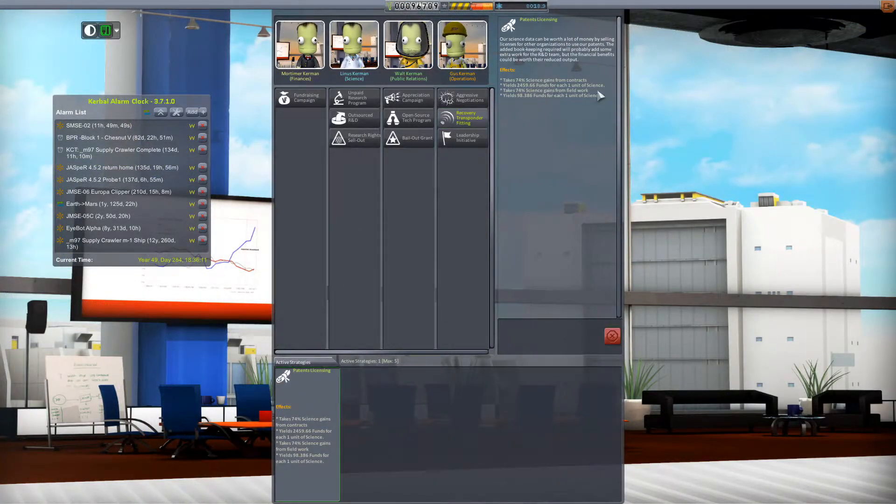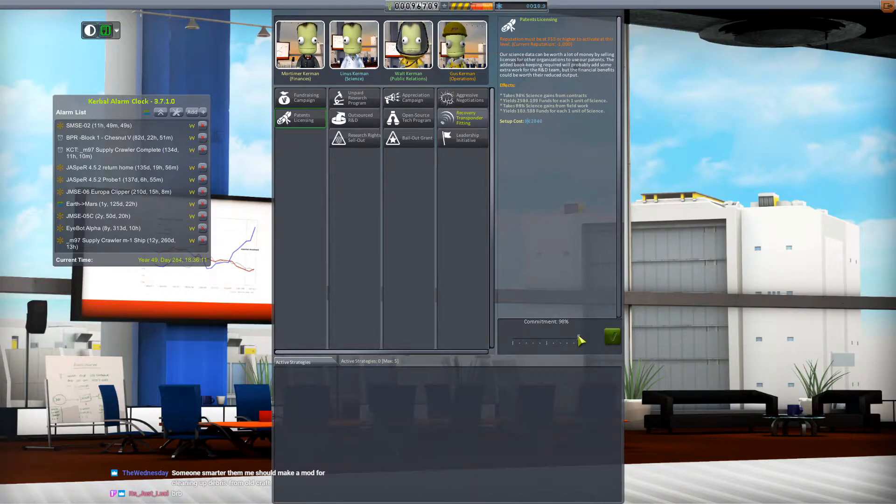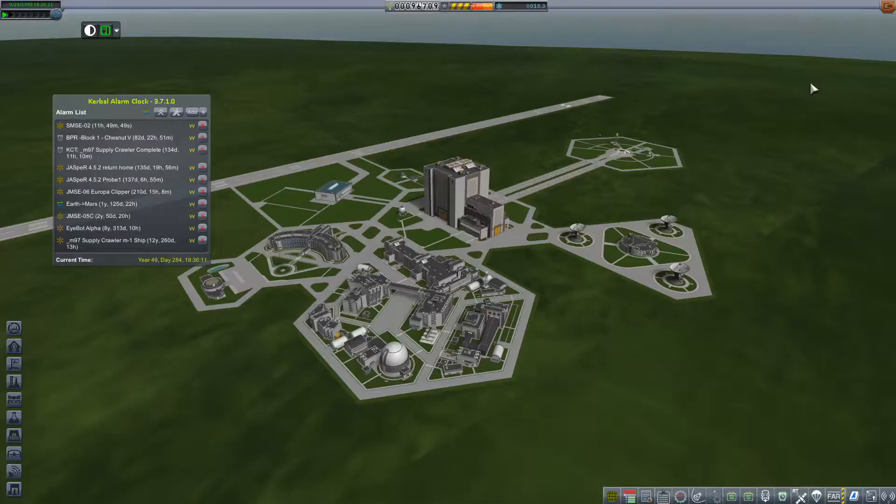Jumping back to the space center, we'll take a quick look at our strategies. It turns out I cannot implement them at all because my reputation has been tanked by a glitch in another strategy. So that was disappointing.